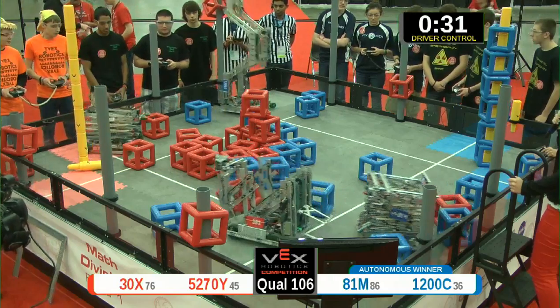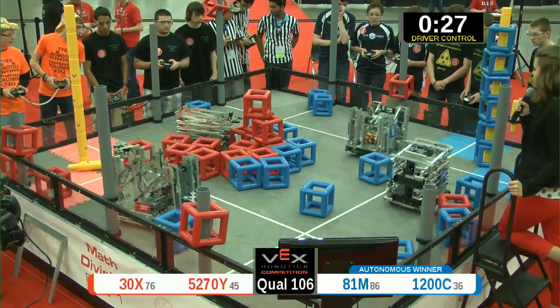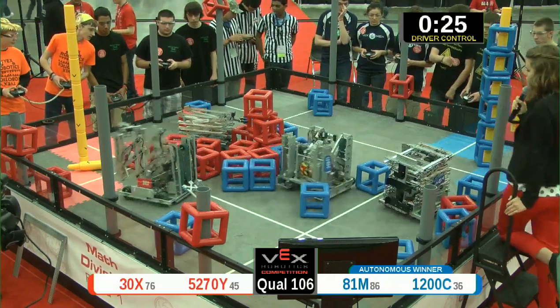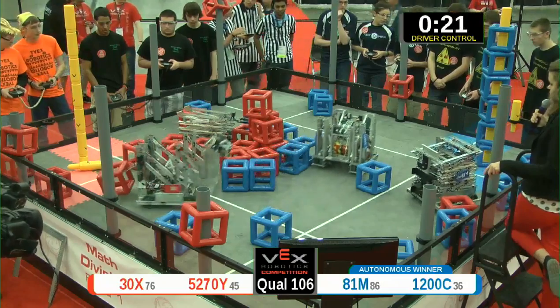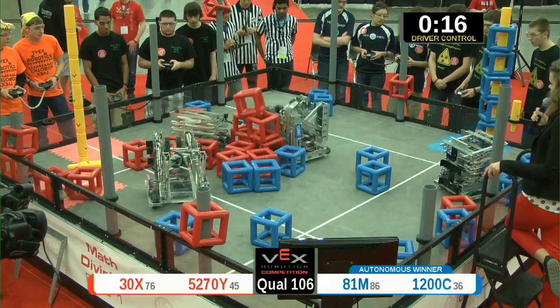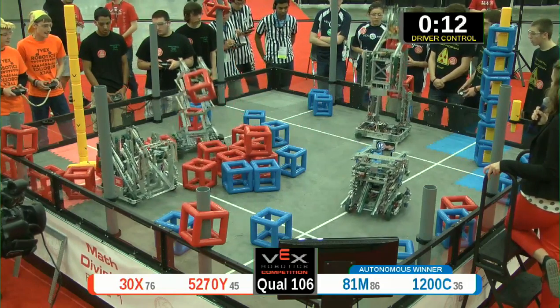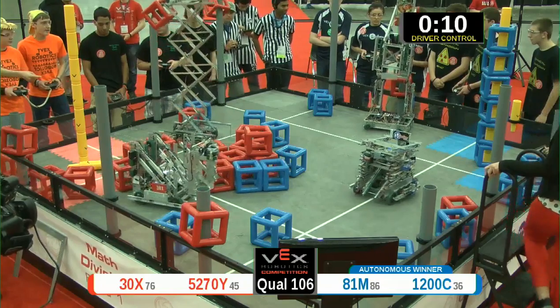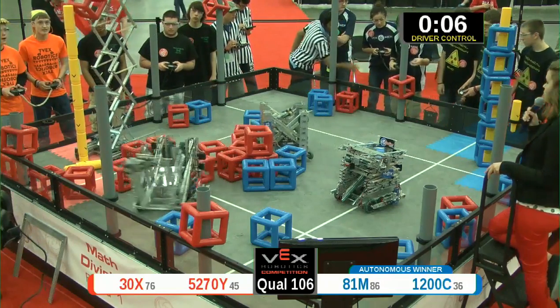Red now with their 6th section, thanks to 5270 and 1200C. Picking up a Blue cube, moving over to pick up a Red cube, looking to add more points for the Red Alliance, which also helps their ranking.